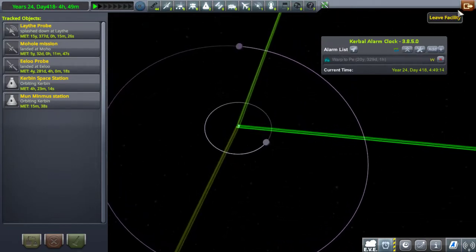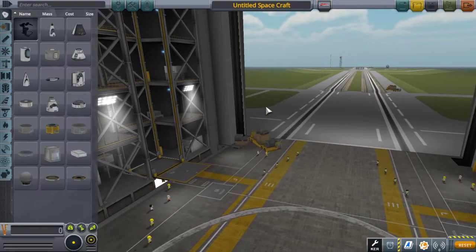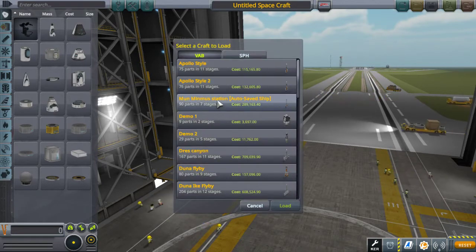Le VAB et on fait de la fusée. La fusée qui est en haut du lourd. Alors, ma fusée, elle est déjà toute prête. Je l'ai même déjà mise en orbite, histoire de gagner un peu de temps.